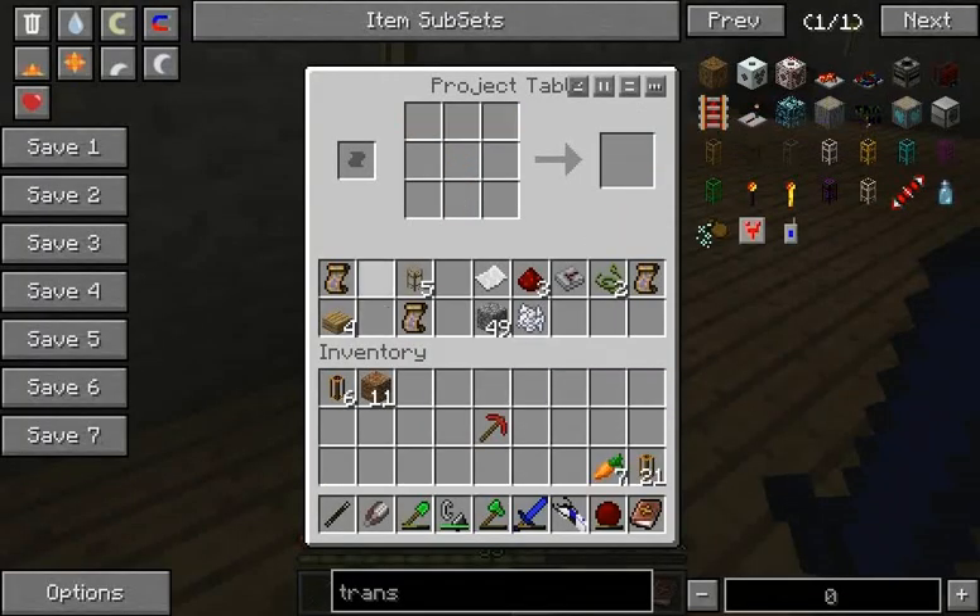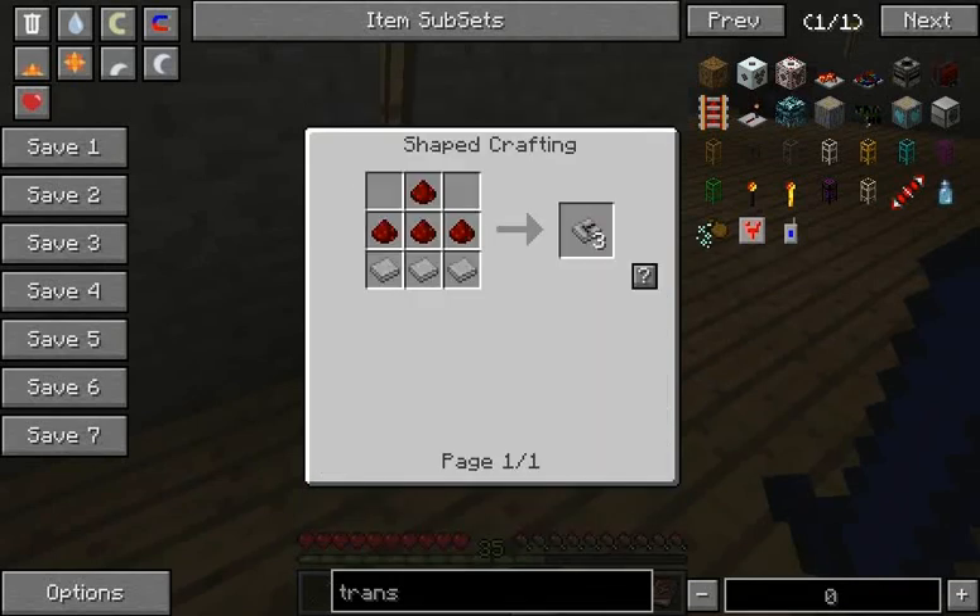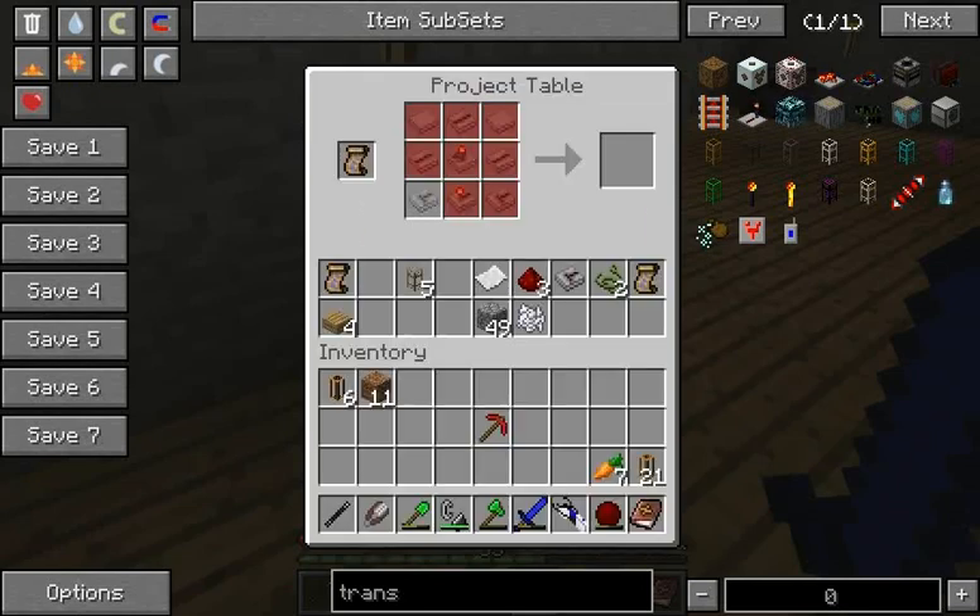Let's go make a pickaxe — a ruby pickaxe. Here's the timer plan. As you can see it was made with a bunch of these wires and cathodes and stuff. And these are all made from stone wafers and various amounts of redstone, redstone torches, and stone.